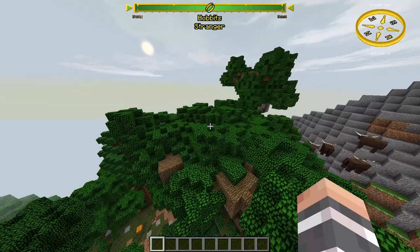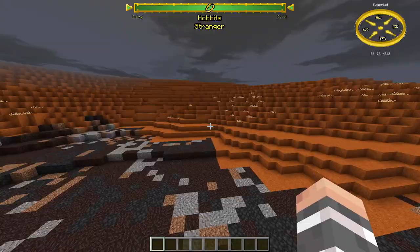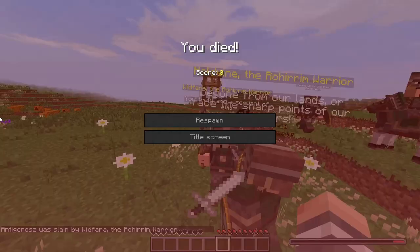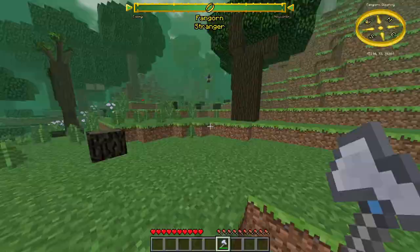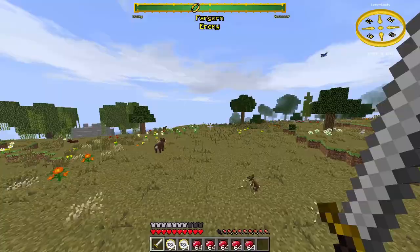There is also another world type called Classic, where the biomes are randomly generated so there isn't a map and you could find Mordor next to a huge desert. Don't try to kill a horse in Rohan because they will attack you. Don't steal grapes from Dorwinion because they will attack you. Don't cut down trees in Fangorn or in the Old Forest. Bandits are NPCs that can steal items from you — a chat message appears when this happens. If you kill the bandit that stole from you, you get your items back.